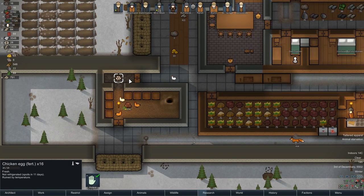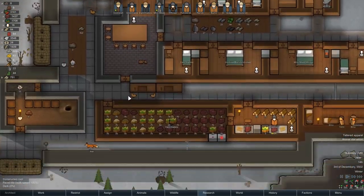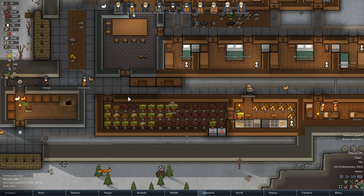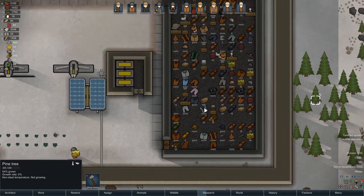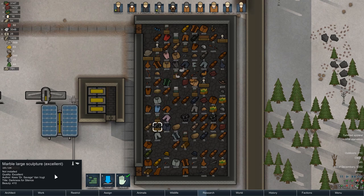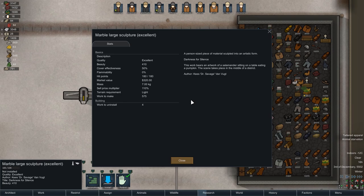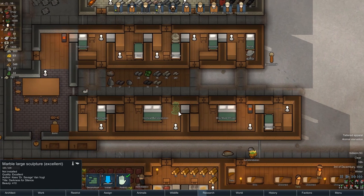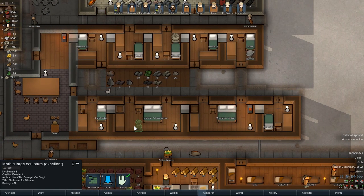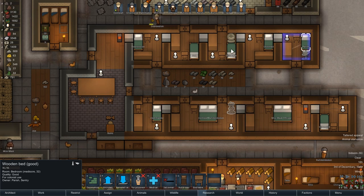Did that egg hatch? I don't think that egg hatched - I think we just ate it, or it froze. Either way, we're making meals - that's what's important. We got more art - Darkness for Silence, Excellent quality, by Doc Savage. A salamander sitting on a table eating a pumpkin, takes place in the middle of a district. Very well done. Probably goes to one of our couples - Ironheart and Rostaal's bulking.